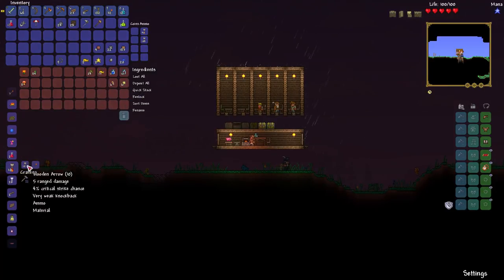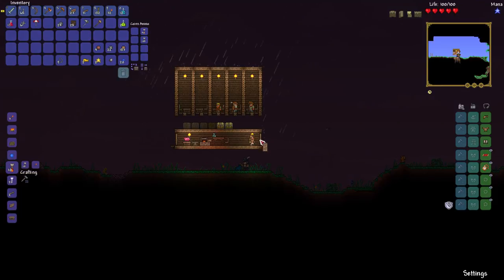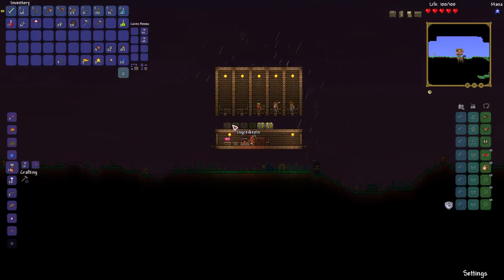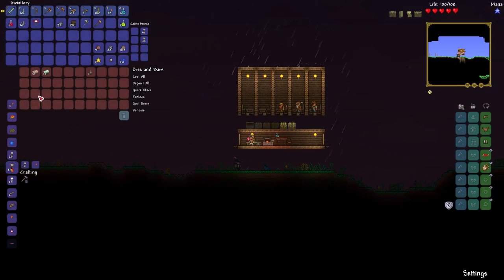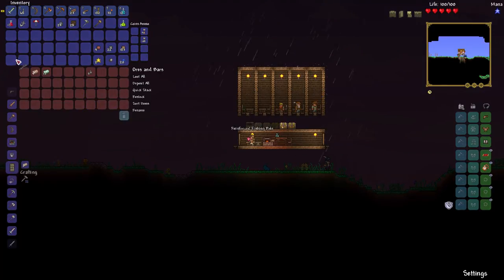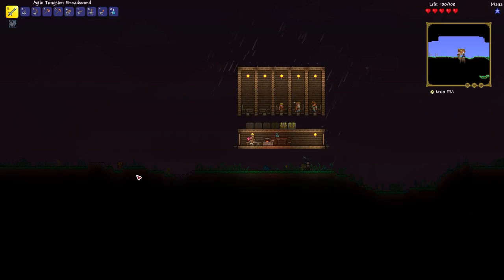I could use my Falling Stars to make Enchanted Nightcrawlers, and I could use my Iron Bars to make a Fishing Pole, which actually might be totally worth it, especially since it's raining. Fishing chances are better in the rain, so let's do it. I've got a ton of stuff here. I do also want to make a cooking pot so that I can cook some of these fish, but I can only do so much at a time.